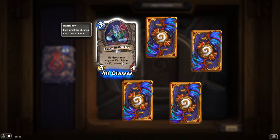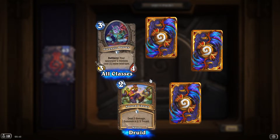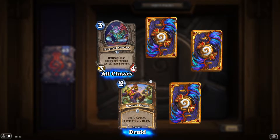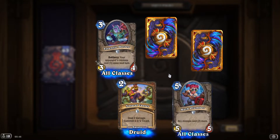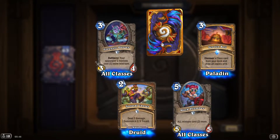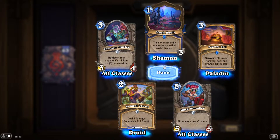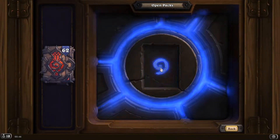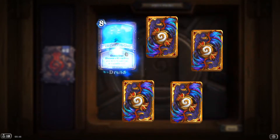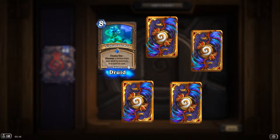'Forensic Duster': battlecry, your opponent's minions cost one more next turn. 'Natural Causes': deal 2 damage, summon a 2/2 Trent — costs only two. 'Mugplumber': all minions cost two more. 'Mugpools': transform a friendly minion into one that costs one more. 'Nightshade Bud': choose one — discover a minion from your deck to summon or a spell to cast.